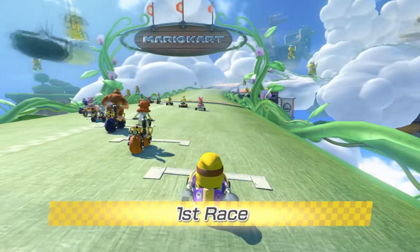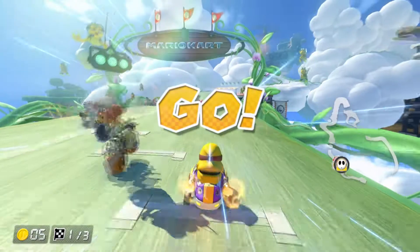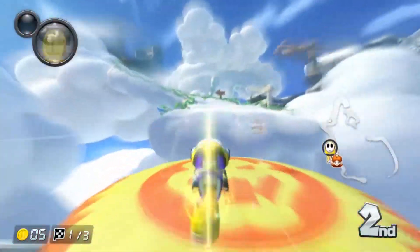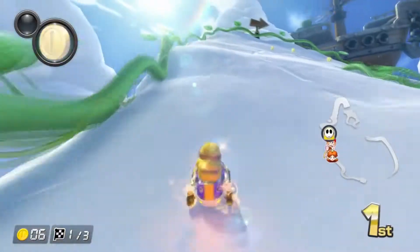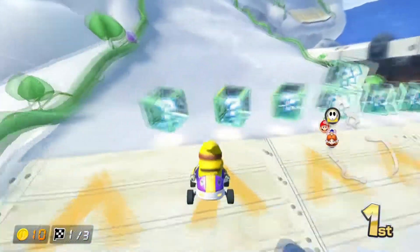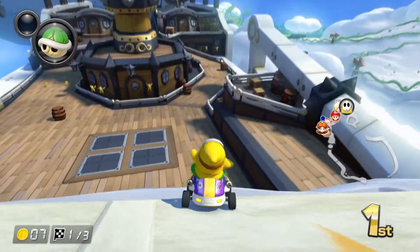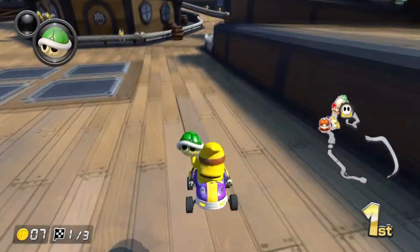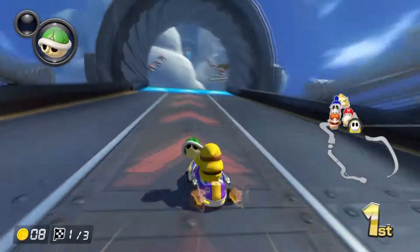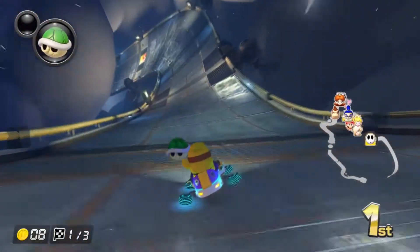Our first race is Cloudtop Cruise and we should win. The car combination I'm using today — I can't actually remember what it's called, but it's kind of like a shoe. We have the GLA Wheel Switcher, another thing from the Mercedes DLC, which I think we used the kart from on the Flower Cup. There are three different Mercedes karts but I think we used the W25 Silver Arrow, and for the glider we're using the Hylian Kite.